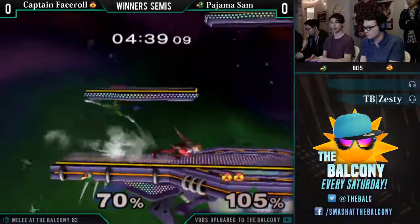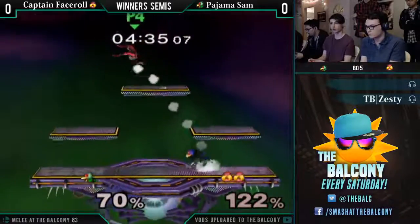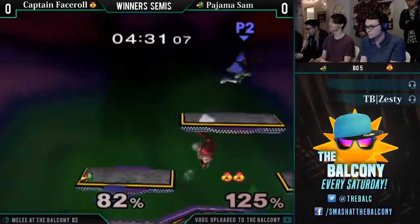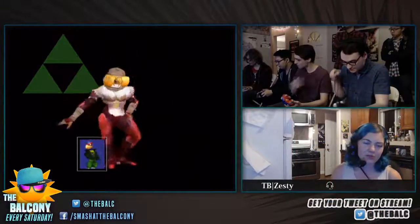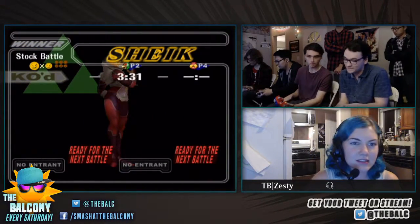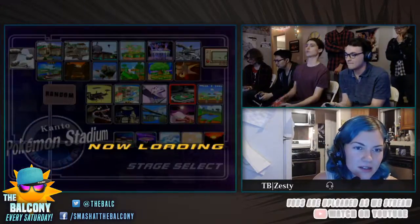He up-airs and then gets slapped by forward air — that was just a weird moment in this match. That's gonna look like the end for Pajama Sam, and the forward air takes it. If anything, maybe more space — perhaps a bigger stage? We're gonna be taken to something with less platforms, actually. Getting rid of the top platform is gonna be a good idea.